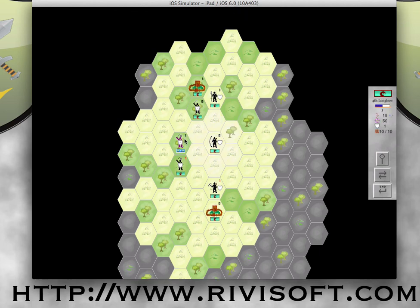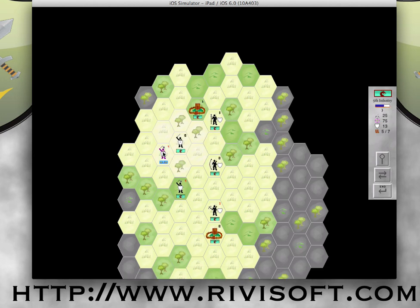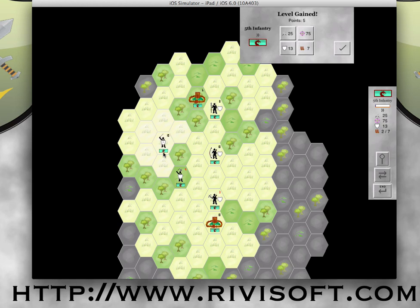I take a couple pot shots. A very good pot shot — it only did one damage, but it drove him out of the forest, which is fantastic. I'm now going to move my 5th Infantry, who has armor and a long sword, and he is going to pursue and get rid of him. So he gained a level. For the level gains, you can increase either their attack, their to-hit, their defense, or their movement, all of which have a lot of advantages.